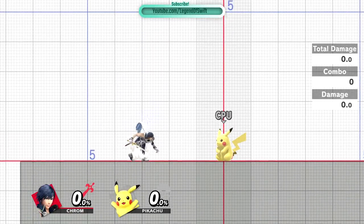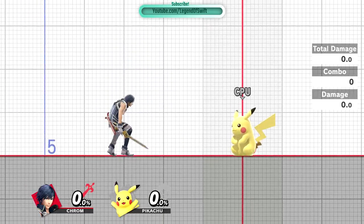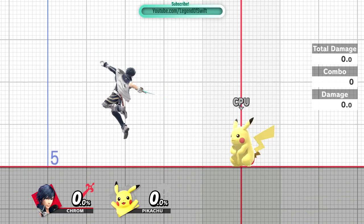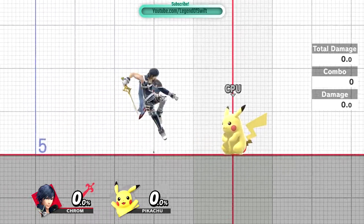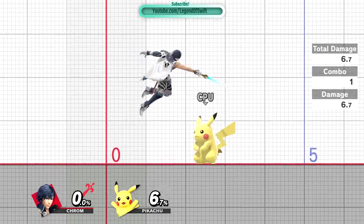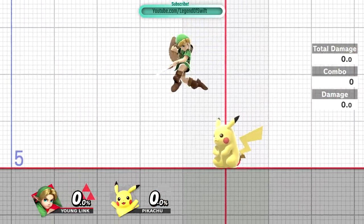For the second short hop aerial, you're going to want to add a fast drop. You're going to jump and do an aerial like before, but at the peak of your jump, you're going to tilt your joystick down to perform a fast drop. You'll know when you've done this correctly if you see a little spark that appears on the screen. This is particularly useful for aerials that have multiple hits, like the Fire Emblem characters' neutral air or Young Link's forward air, and can catch opponents off guard with a surprise hit.